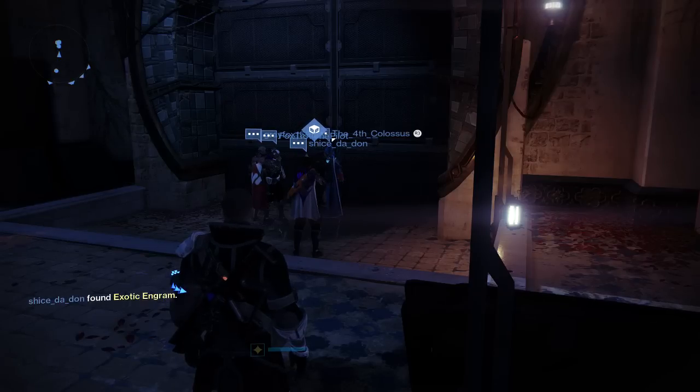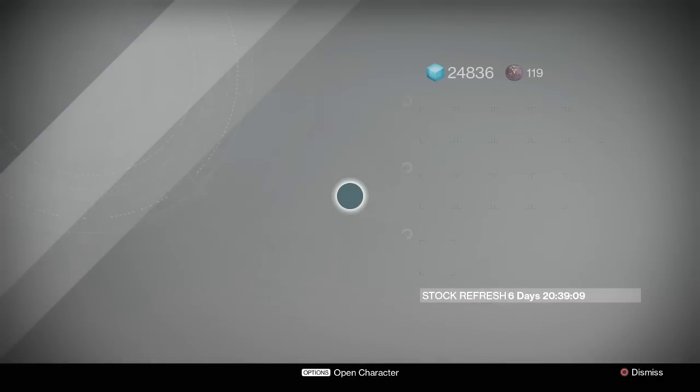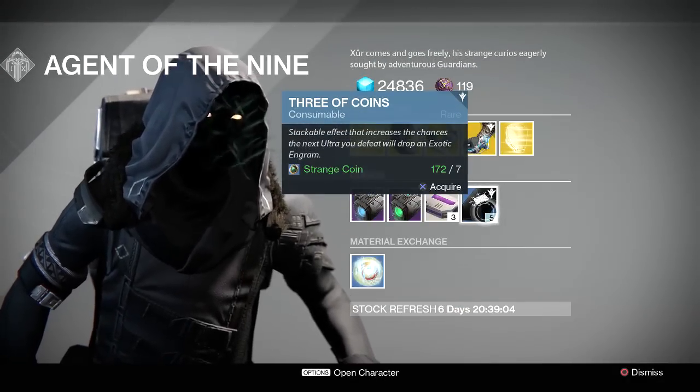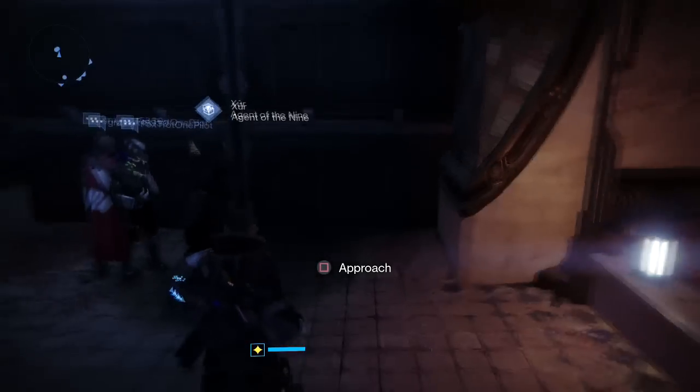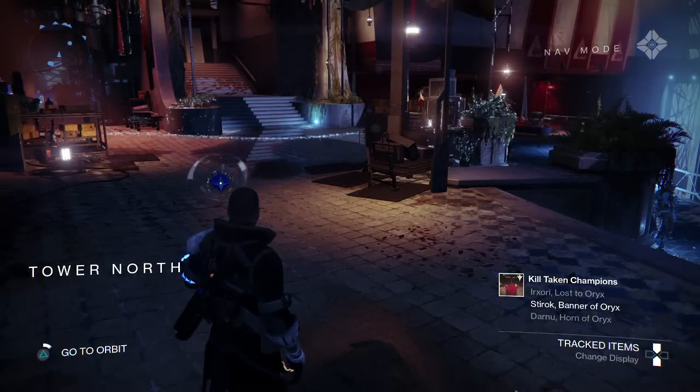Go find Xur at the tower and get your strange coins ready. I bought two sets — 14 coins gave me 10 consumables. Then you're going to want to go to the Eye of the Gate Lord mission. If you don't have the save point, just do the mission, get to the boss, kill the boss, and then go to orbit right before the mission ends, and you'll have the checkpoint.